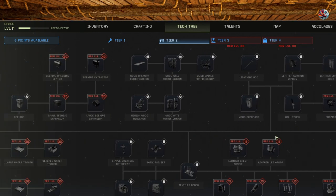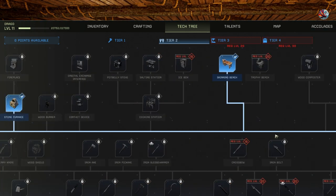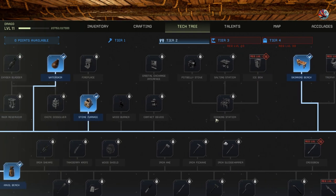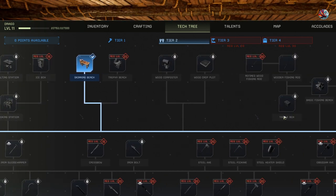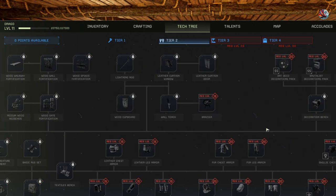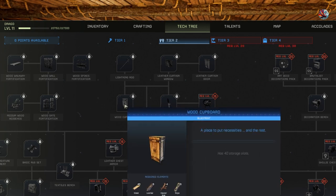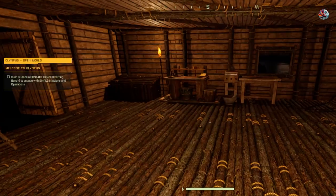The other thing I want, if I can see it on here - it's not the icebox, it is the cupboard. Where is the cupboard? There it is - wooden cupboard, that one there. That needs nails as well, so that will be one of the next things to unlock. That will start replacing all of these wooden chests, it's just a bit more space efficient using the cupboards.